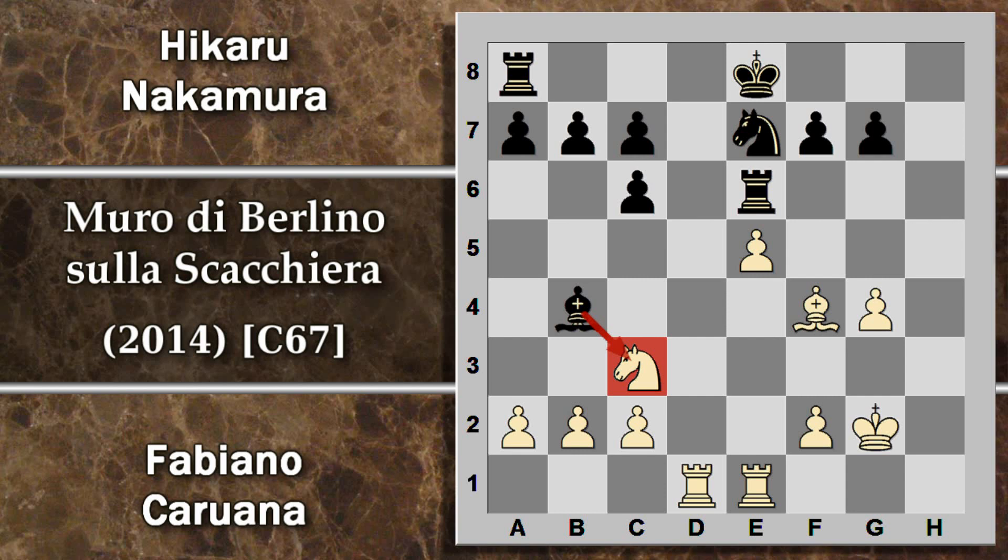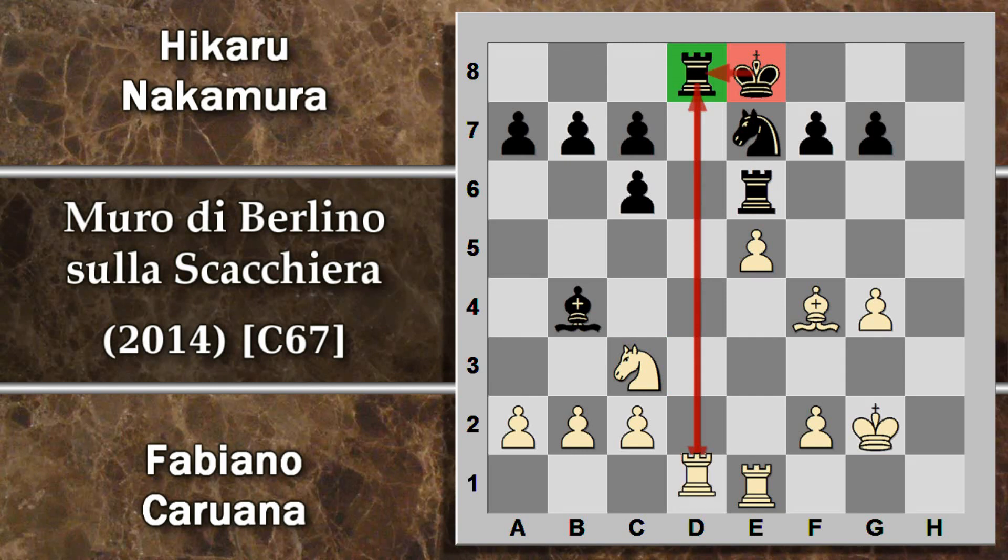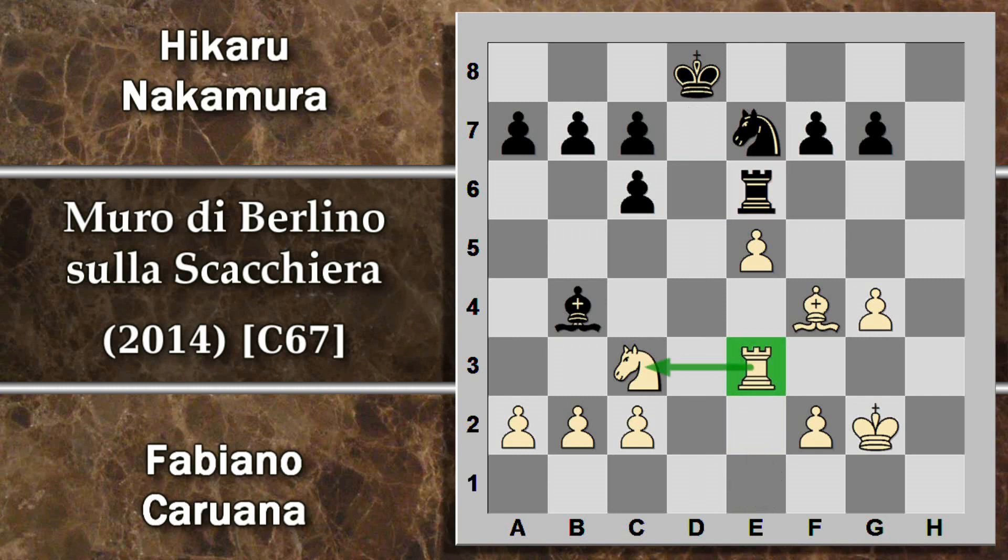Caruana decide di trascurare questo problema e gioca re g2. Il nero aveva la possibilità di catturare il cavallo; per il momento si mantiene l'alfiere che, in caso di gioco aperto, è più forte del cavallo. E gioca torre d8. Questa mossa crea contrasto su questa colonna; il re difende la torre, quindi non ci sono grandi problemi. Caruana cambia: il re si trova sulla colonna aperta, e questo potrebbe venire sfruttato in seguito, anche perché il nero non può riportare la torre sulla colonna d.